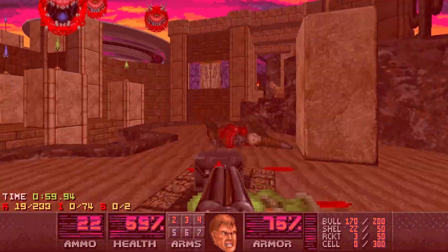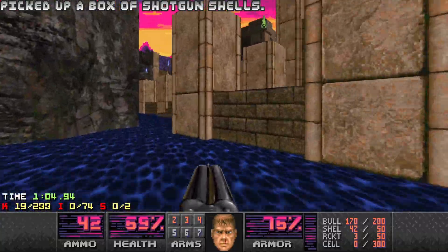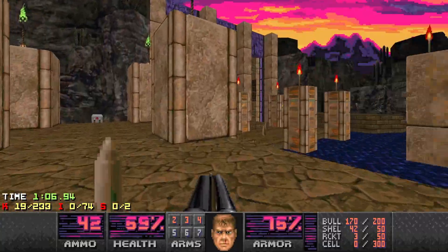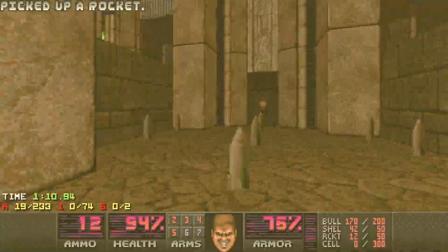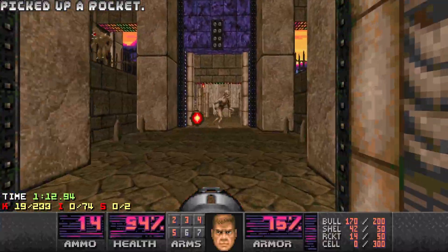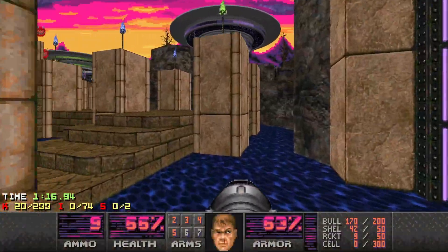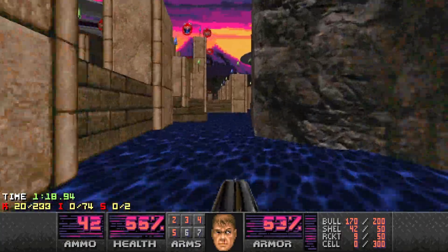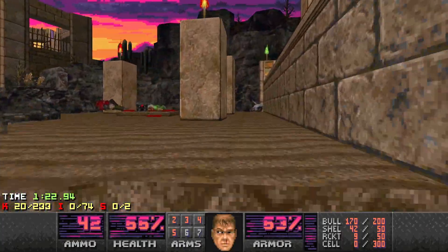I want to grab the shells but not the Berserk Pack. Let's keep moving, drawing them all over here. Let's go up here — I want to get the rocket launcher next. Archvile with Revenants at our back, so be careful. Not looking for anything more complicated than that.